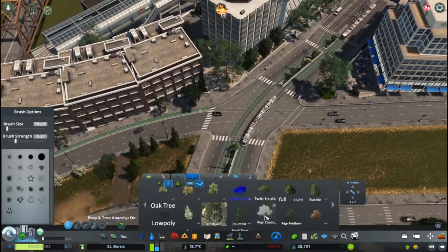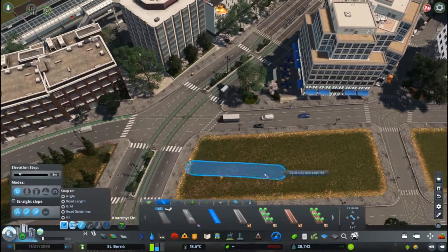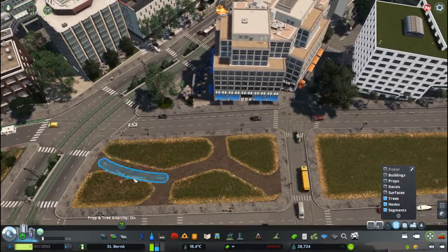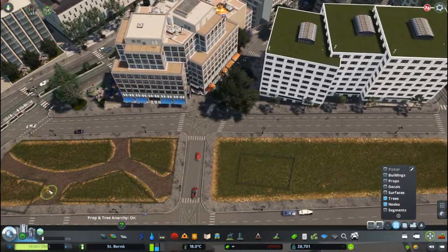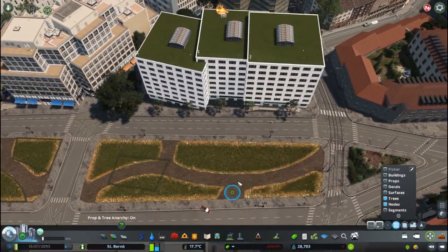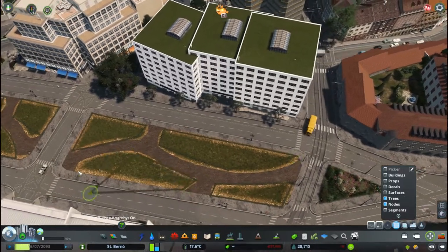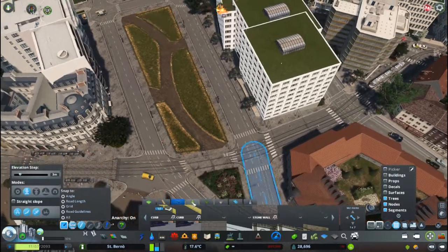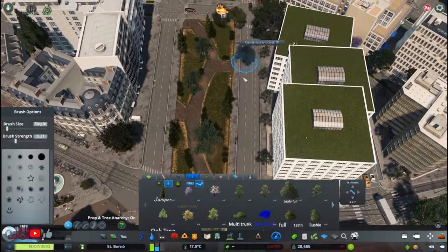I enjoy doing these videos for you and I hope you enjoy watching them. The cinematics today are a little bit longer. You will probably notice in the before and after there is an empty gap which stays empty — I actually wanted to also do the rail yard in this episode, but I ran out of time. It really doesn't look like I did a lot, but it was really, really a lot of work this episode.